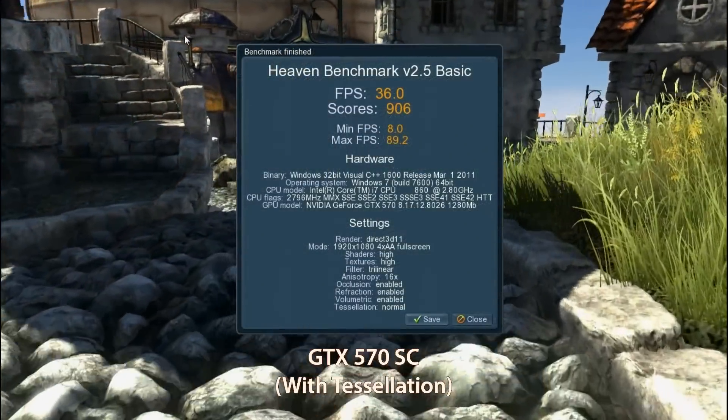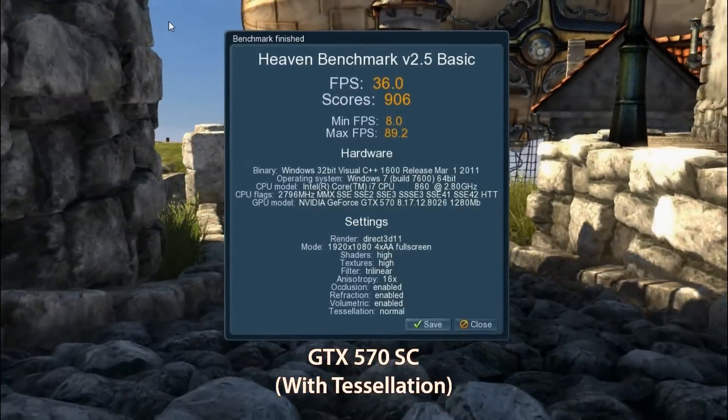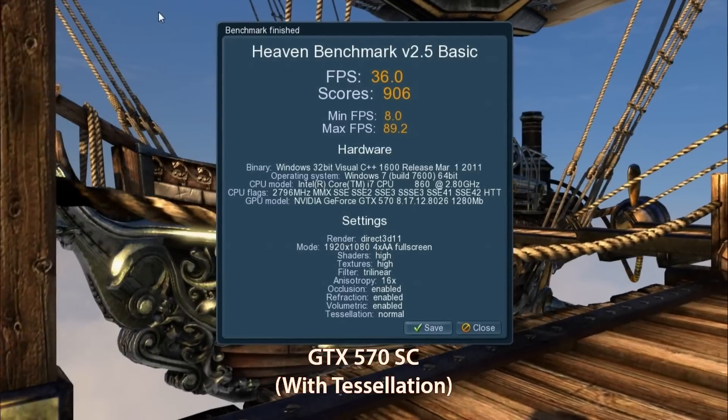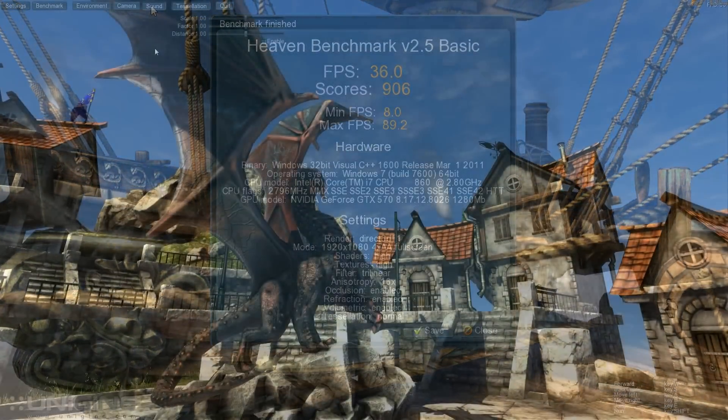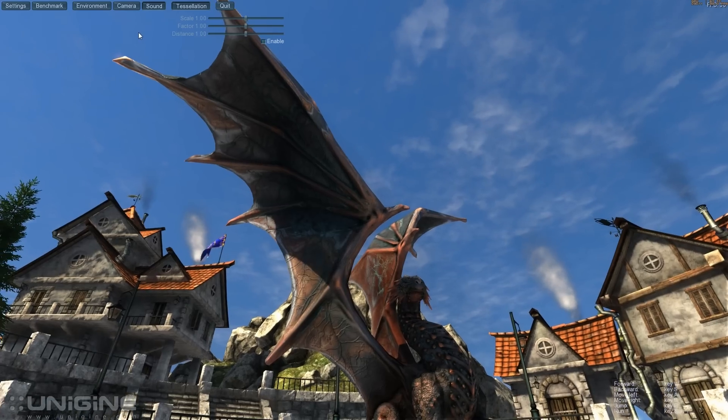And finally we'll see the performance of the card with tessellation — it's 36 frames a second, which is very good with tessellation on. A lot of games won't feature tessellation though. The developers actually have to program tessellation into the game.